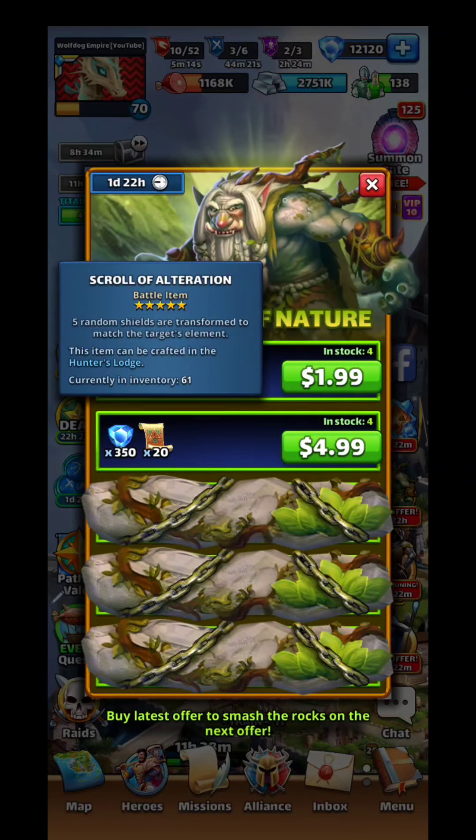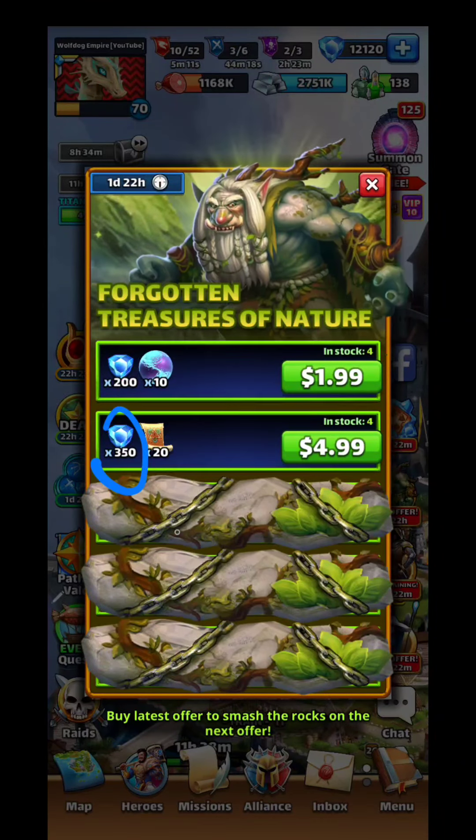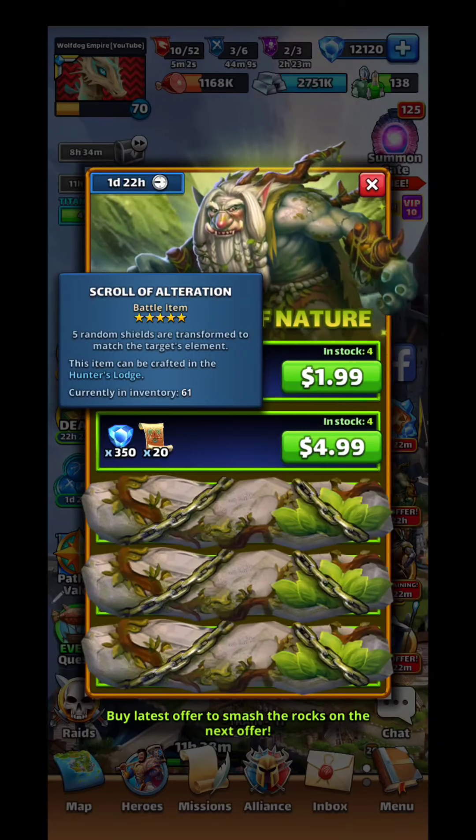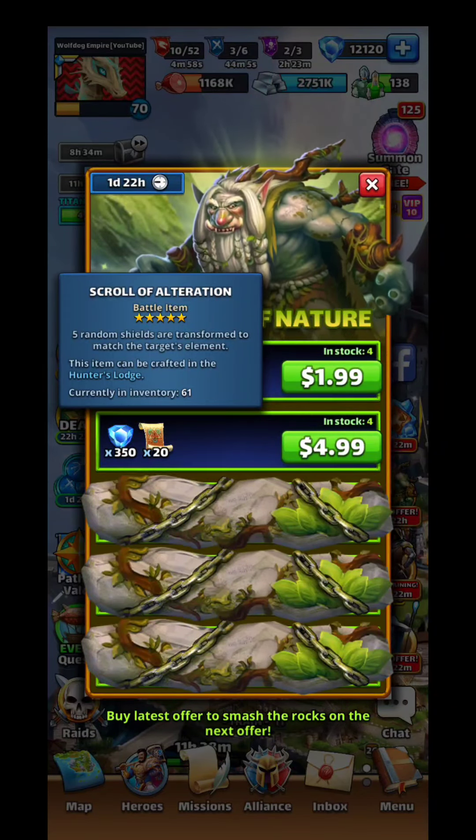This next one gives you 350 gems and 20 scrolls of alterations. These are good for, let's say, you've got a Tosker, Jot — those type of heroes.